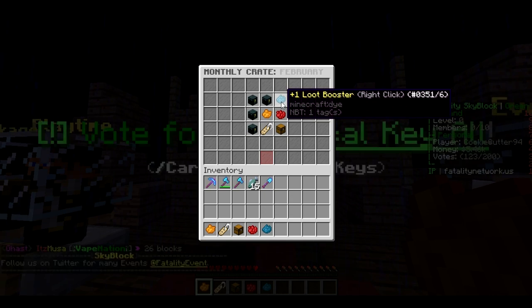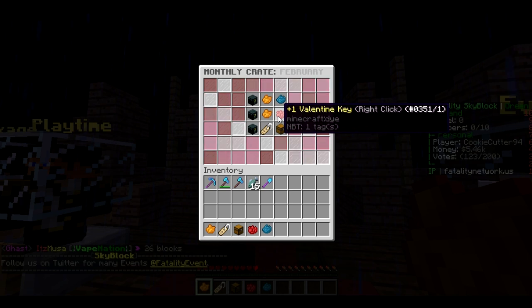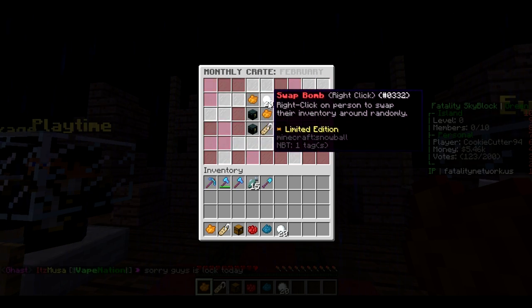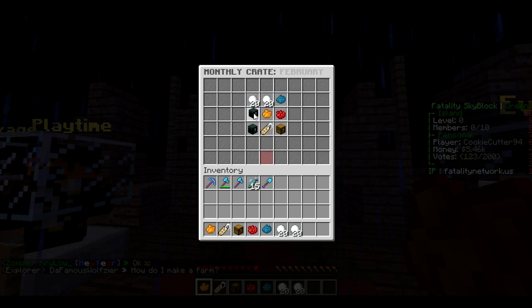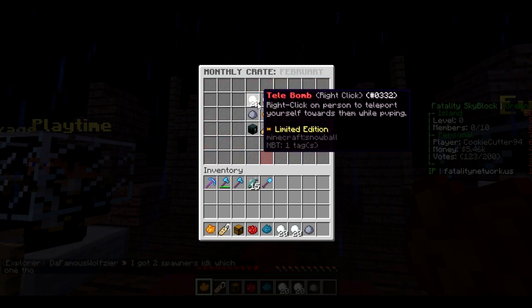A loot booster — that sounds pretty awesome! A swap bomb: right-click on a person to swap their inventory around — oh my goodness, that sounds pretty crazy in PvP! And right-click on a person to teleport yourself towards them while PvPing — wow, I feel like we can make some awesome PvP video out of this!